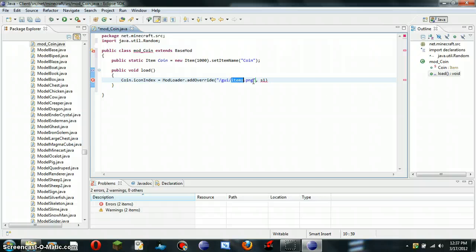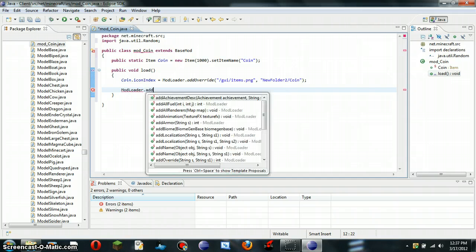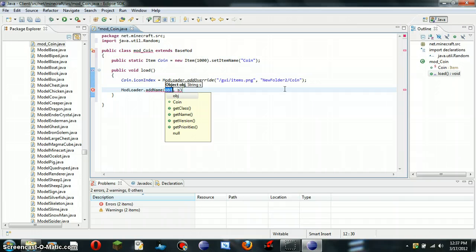Right here, quotation marks, and new folder 2 — I'll show you what this is later — and slash coin. This is going to be the in-game name, so we're just going to call it coin.